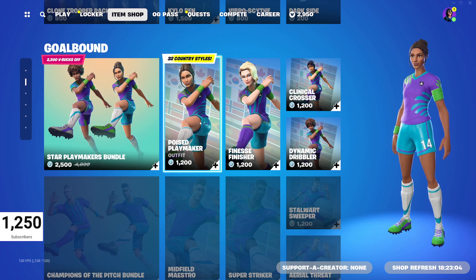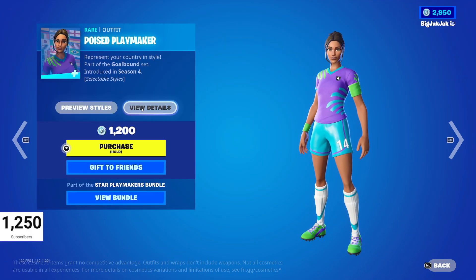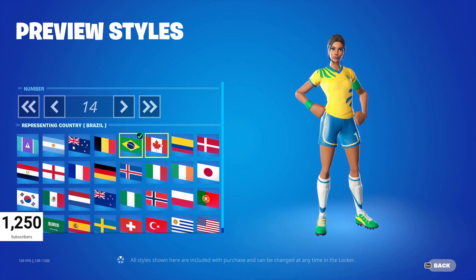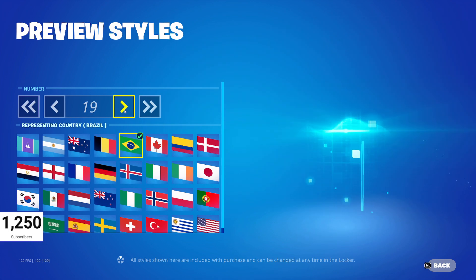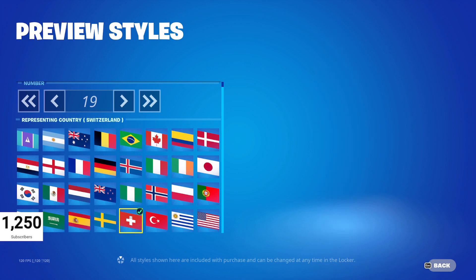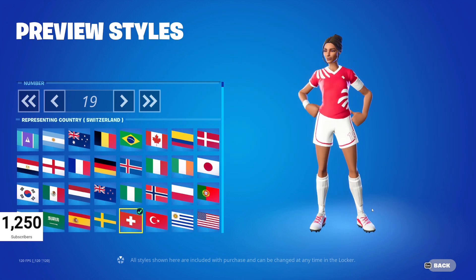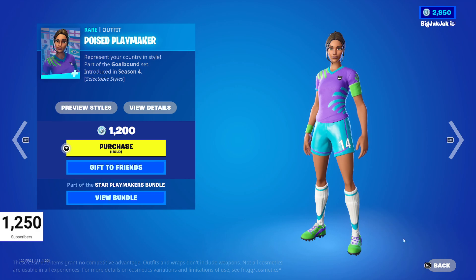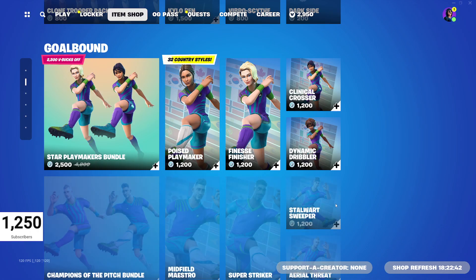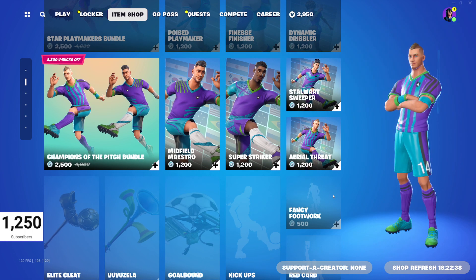Also we've got the Goal Bound. You can select a style or select a team color and a number for your back there, so that changes things up — 17 and 19. Yeah, Switzerland, good colors. We can pick those up for 1,200 V-Bucks each or 2,500 for the pack of them, with both male and female skins.